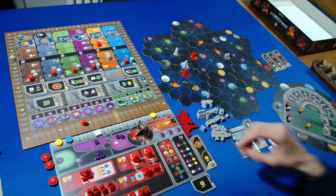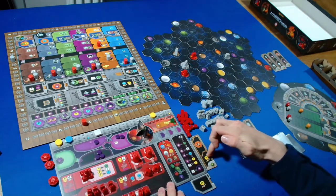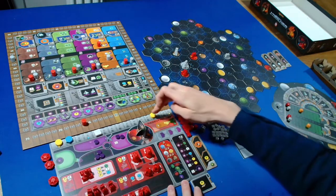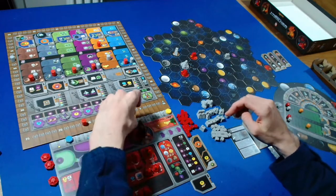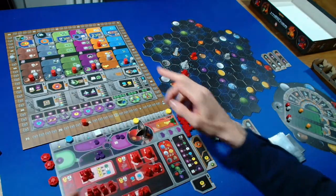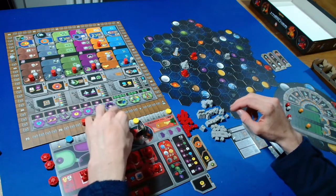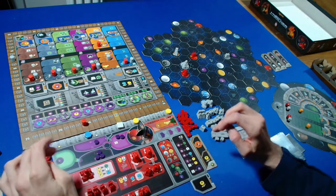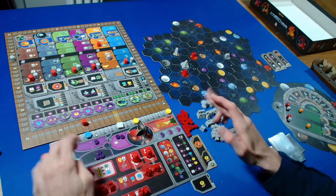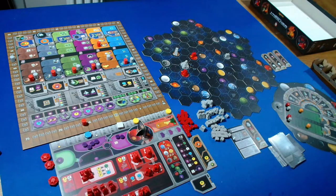On to income. We're getting three plus three is six, seven, eight, nine, ten, eleven, twelve credits total. We're getting three ore. For knowledge we're getting two more, going up to three. We can cycle three power.